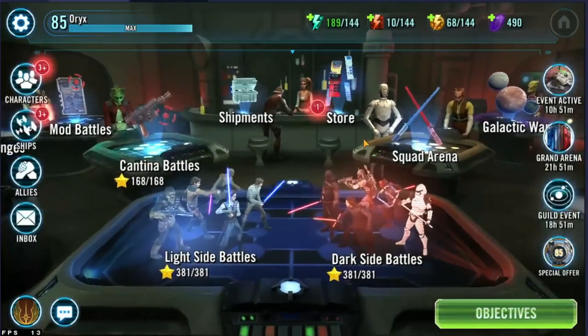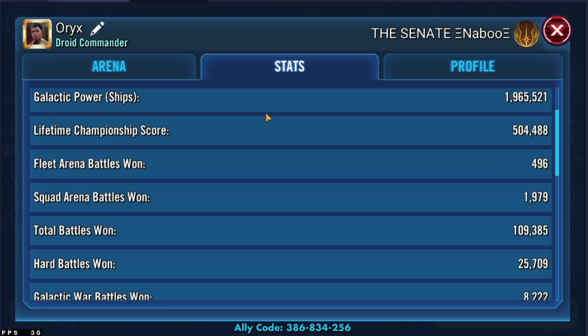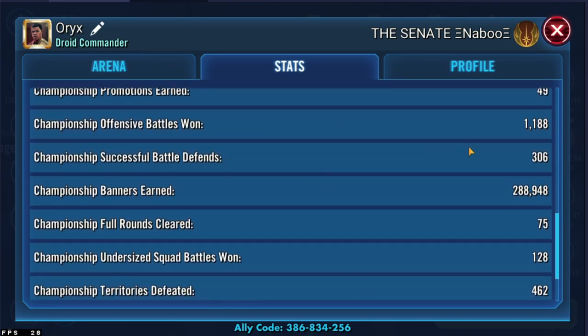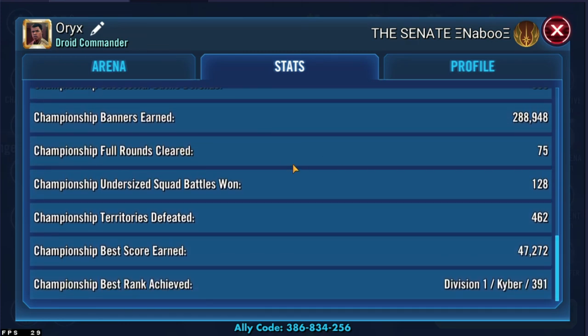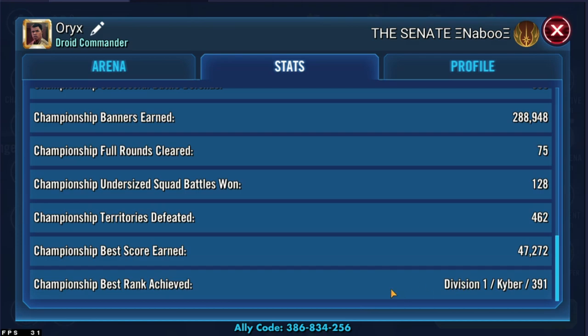There's one extra part you can do for scouting that I'm not too familiar with, because I don't know what a lot of the numbers mean. But you can look at the lifetime banners — 500,000 — and then the stats. Scroll down and you can see all the championship stuff: how many offensive battles they've won — 1,100 — how many defends they've had — 300 — how many full clears, how many times they've undersized. That shows both confidence and quality of roster and mods — being able to undersize battles. And you can see their best rank, which lets you know how much they care, or how good they are.